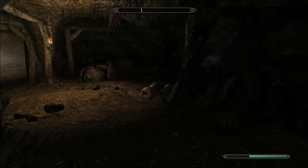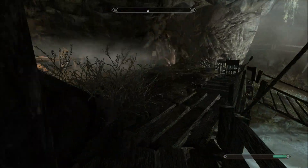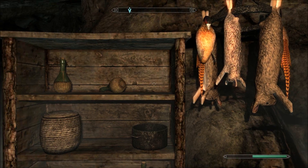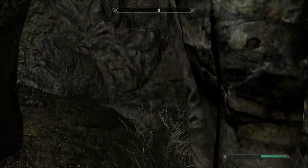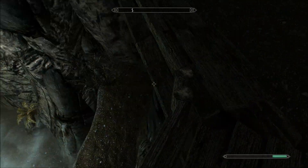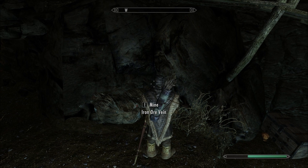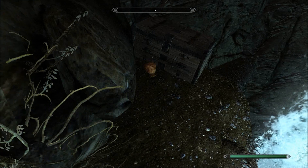Come back up this way, past the bandit, and you can go along this bridge. There's some iron stuff, some food — potatoes, leeks, rabbit. Just keep going this way. Down there it looks like there might be some iron — yes, that's an iron vein. And there's also another chest there.